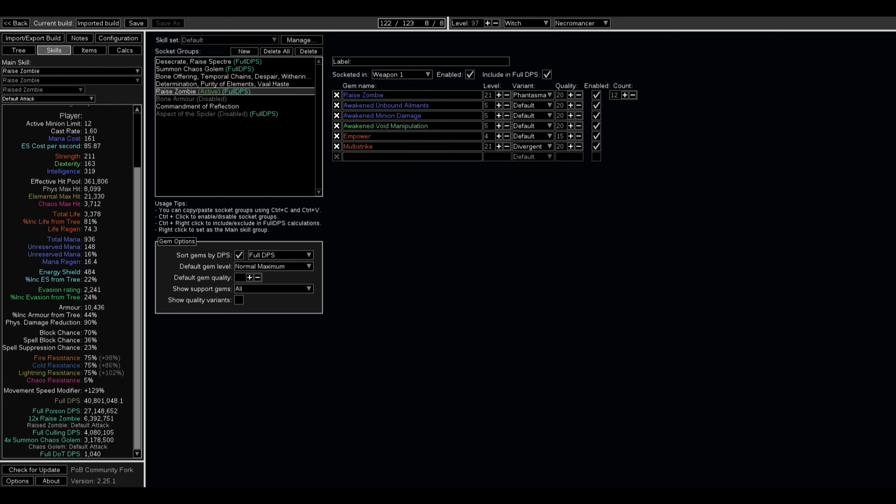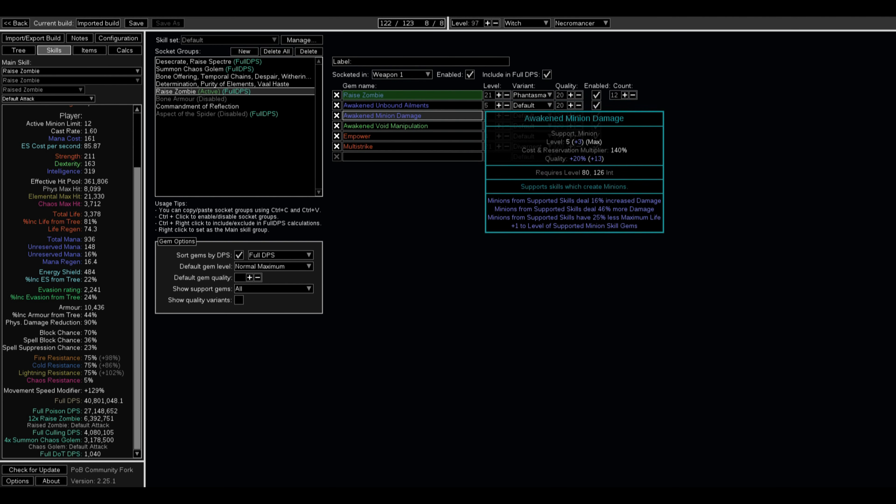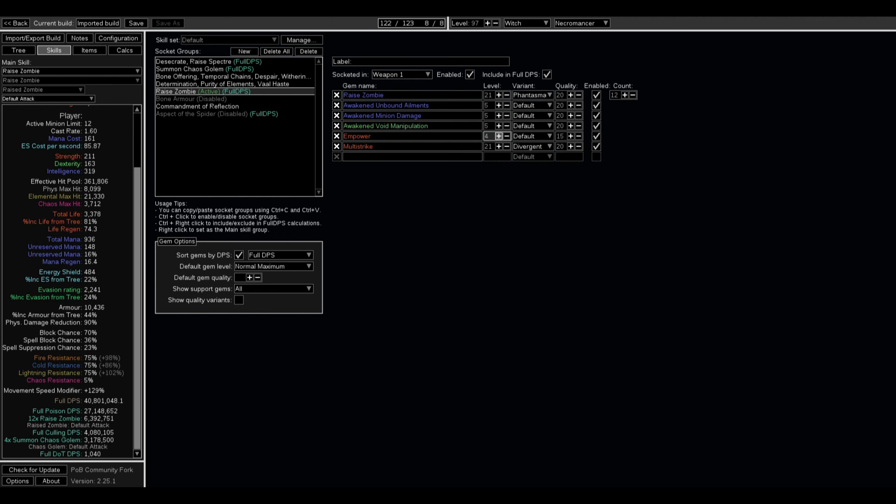The main damage ability is Phantasmal Raise Zombies — it's the most damage you can get for zombies and is the highest variant. You could use a normal level 21 version which is very cheap; the Phantasmal level 21 is very expensive and hard to get. For support gems: Awakened Unbound Ailments, Awakened Minion Damage, Awakened Void Manipulation. You don't need a Quality 4 — Quality 3 is only about a 2 million full DPS decrease and will lower the build cost.